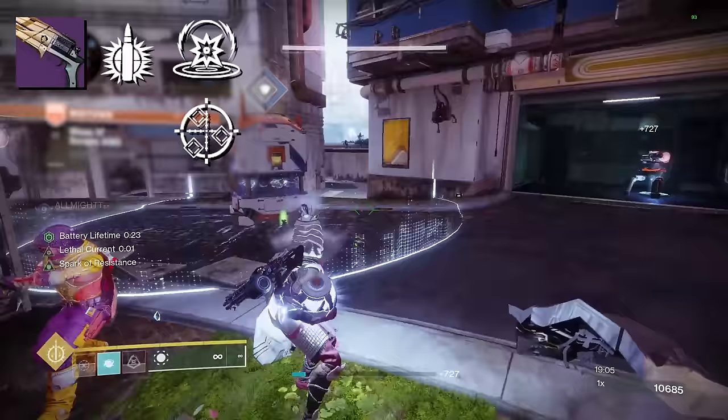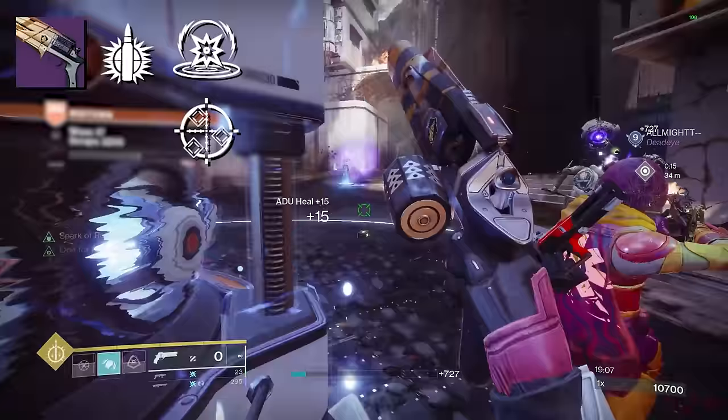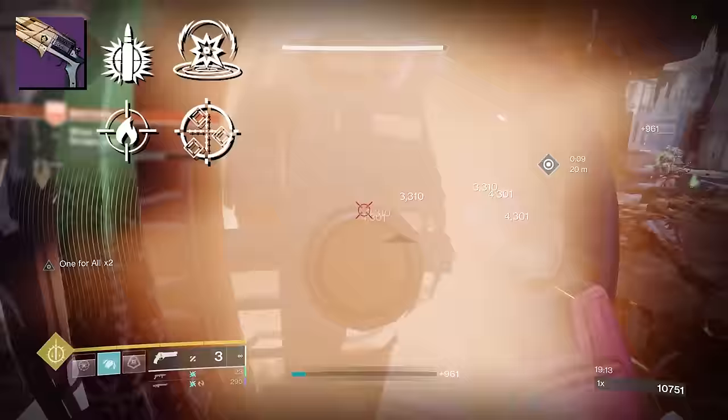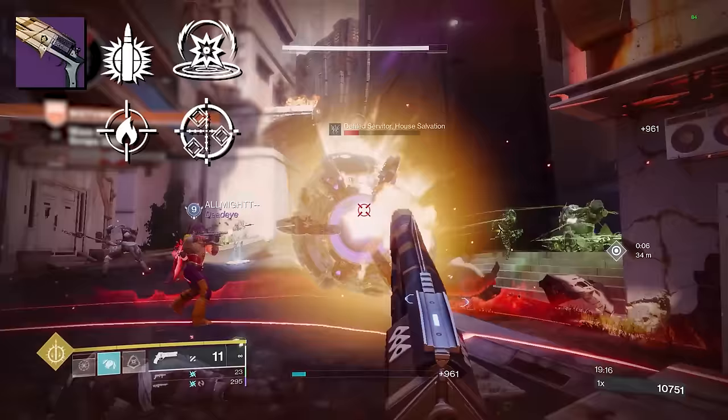My shiny dream roll for PvE would be Firefly and Explosive Payload in the third column — both enhanced — and One for All and Kinetic Tremors in the fourth column. The chances of getting this drop, I can't even imagine the odds. But if you have that sitting in your vault right now, you need to go buy a lottery ticket.